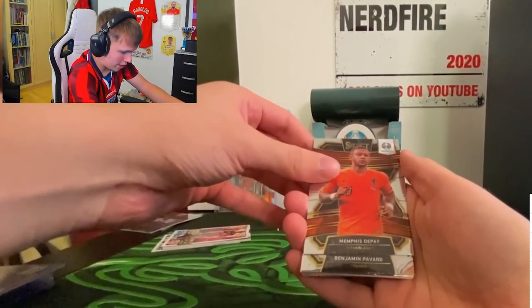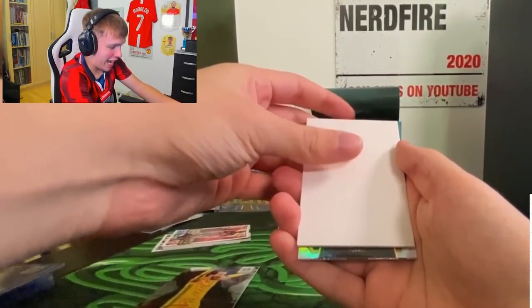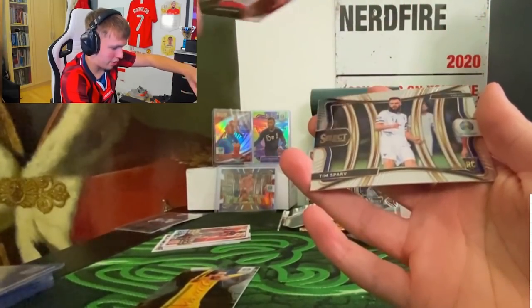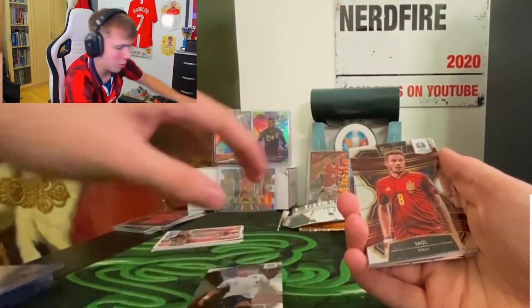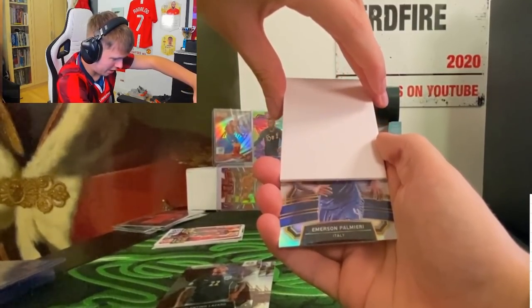Pack nine - Memphis Depay! France - oh, Benjamin Pavard. Guerreiro. Turkey - who's that? It looks kind of good but it's a Spav rookie card. From that pack we're going to take Depay definitely, and Pavard I guess - there's not many other options. Oh, Sancho! Spain - Saúl, he's a baller. We've got Lazaro. Italy - Emerson Palmieri. David Alaba - not bad!